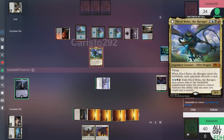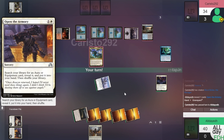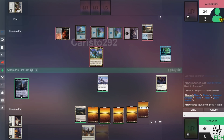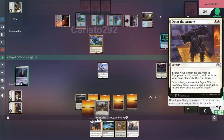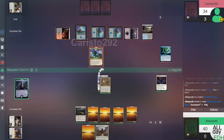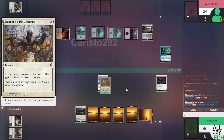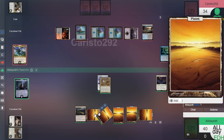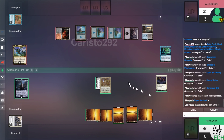Opponent plays Nicol Bolas. I have to discard Open the Armory. Untap, draw — a Plains. At the beginning of my upkeep, Starfield of Nyx triggers and we'll put Mask of Law and Grace onto Esper Sentinel. We already drew, play the Plains. I think we exile Nicol Bolas here with Swords — and it got through surprisingly. Tap two, sacrifice Scavenger Grounds to exile our grave and his grave, then swing for one and pass.